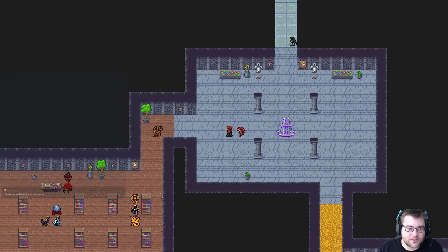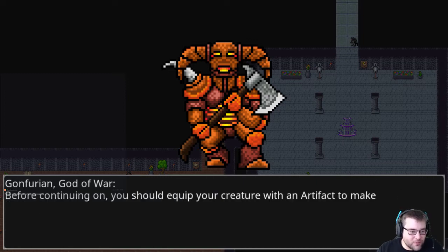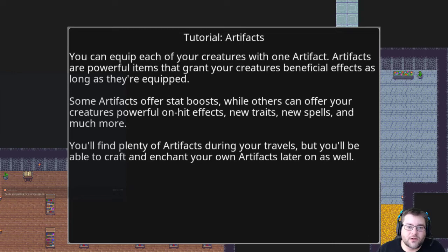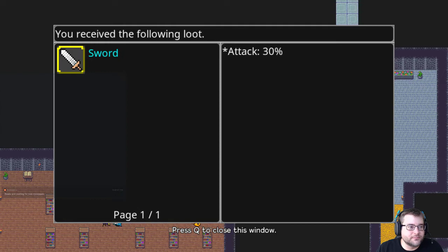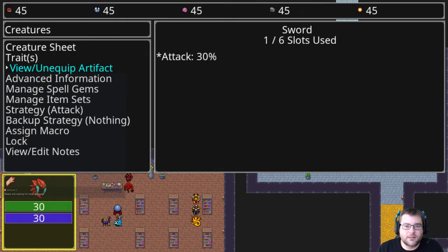In the library, Zont says the army of Syrilim has annihilated all other kingdoms — only Nex remains. A tutorial triggers: the player is given a sword artifact to equip to their creature. Artifacts can grant stat boosts, on-hit effects, new traits, new spells, and more; each creature can equip one. The player navigates the menu — Creatures → equip sword — giving their Autumn +30 attack.